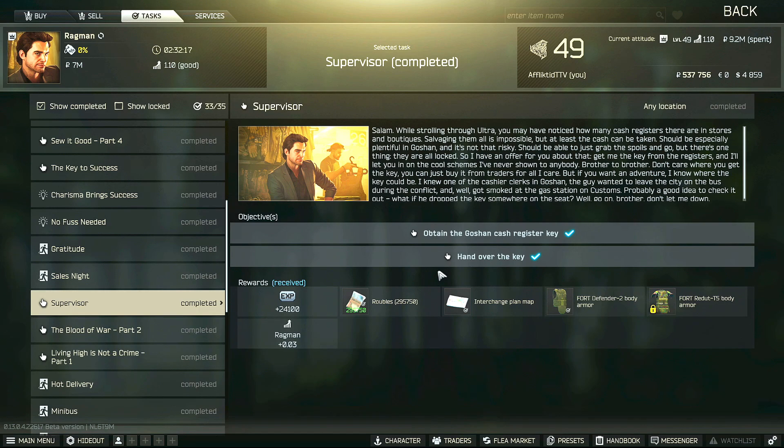Hey guys, this is a Ragman task guide for Supervisor. For this task, you have to obtain the Goshan cash register key and then hand over the key to Ragman. Just a note — this key does not have to be found in raid.